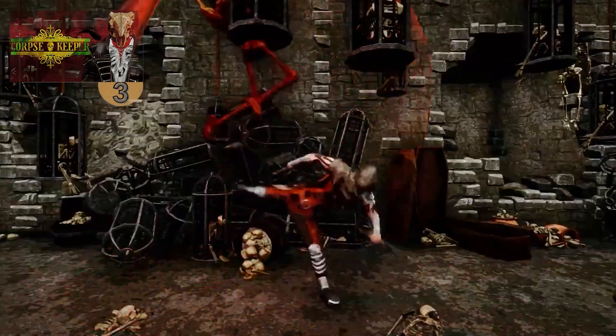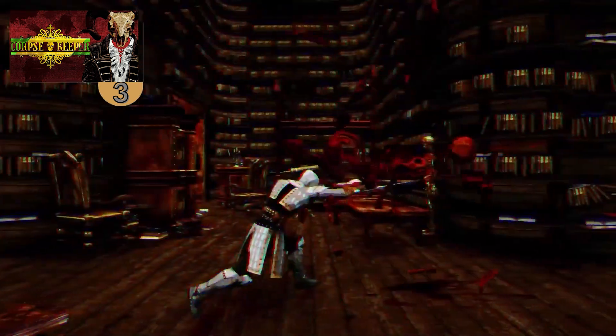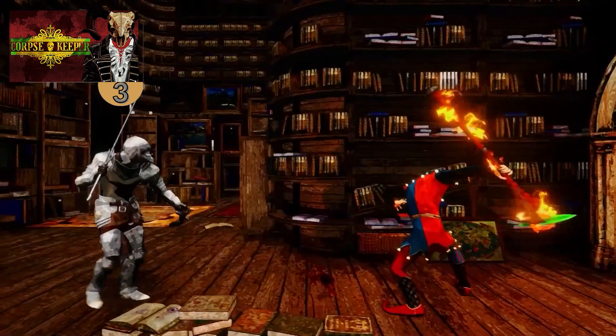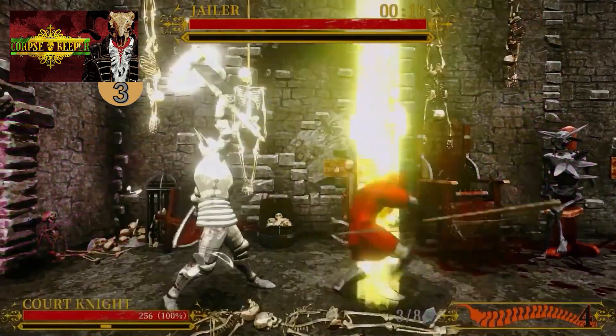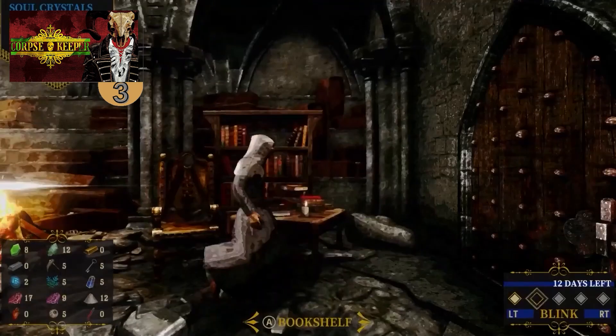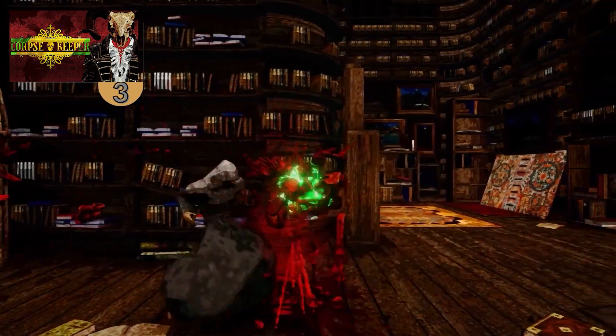Next we have another interesting mix of genres — this one is Corpse Keeper. It describes itself as a very challenging action strategy roguelike where you control a necromancer who cannot fight directly, so you bring corpses back from the dead to fight for you. In terms of gameplay it's kind of like a fighting game — you encounter an enemy, summon your fighter and engage in a duel. Each corpse has tons of stats you can level up, although with some very unique movesets. It's an interesting mix of strategy and fighting game.